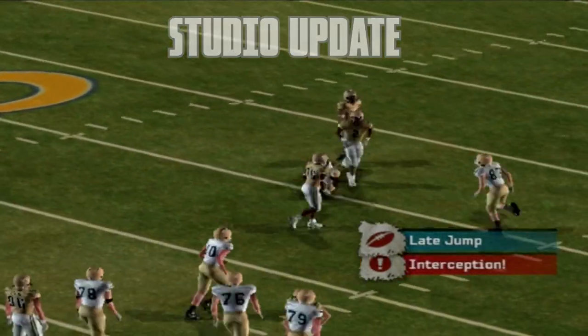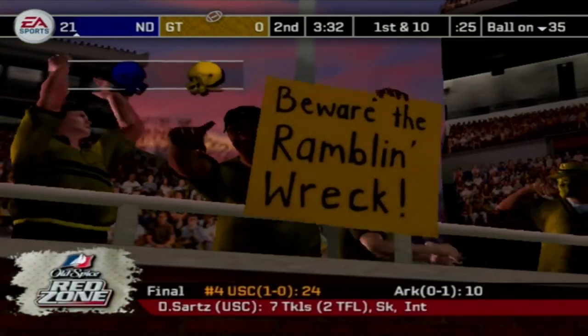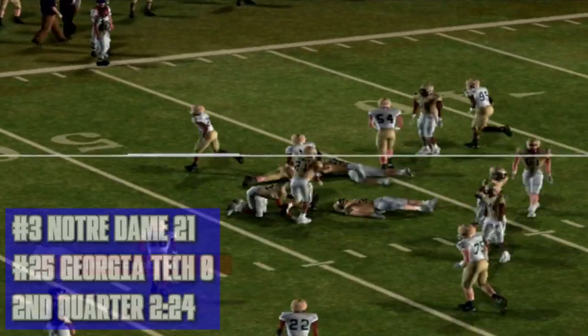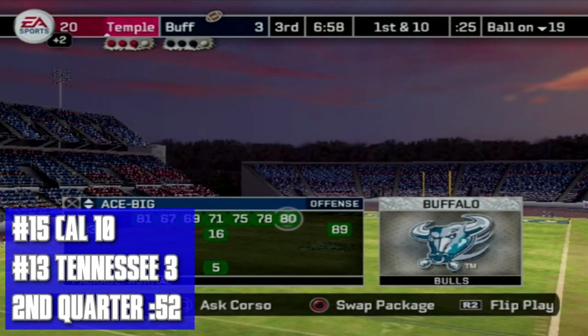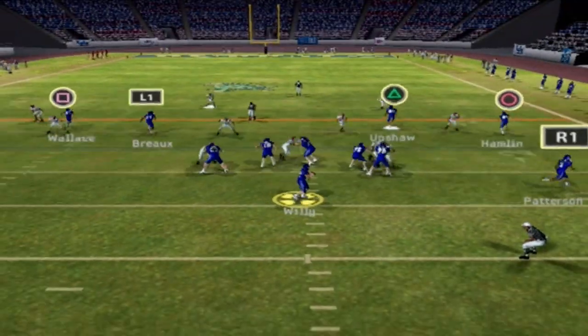Halftime studio updates: Georgia Tech gets a pick so they still have some life, but Reggie Ball throws another interception — Tom Zbikowski takes it across the 50. Notre Dame is just dominating Georgia Tech. Over in the Cal vs Tennessee game, the Golden Bears are still up 10 to 3 as we come out of halftime.